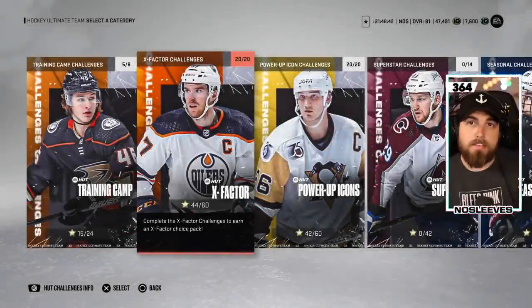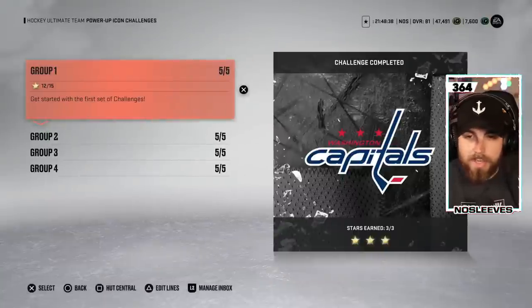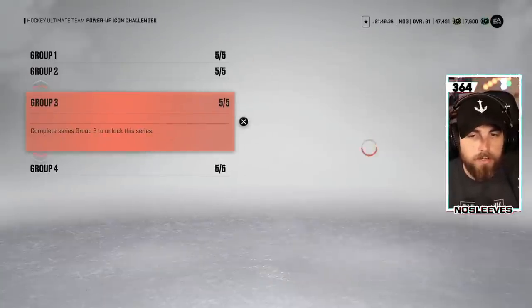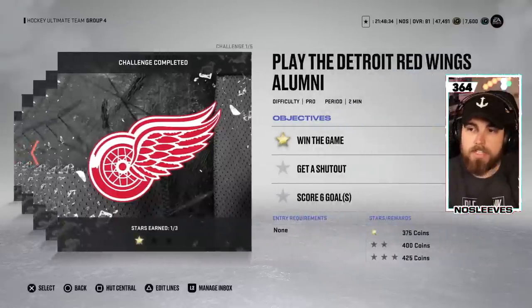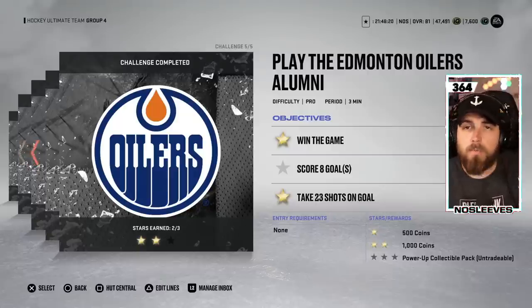I would recommend going to the power up icon challenges. It's the same kind of situation, but what you're going to get out of here is power up collectibles, and you can use those to then power up your X Factor that you're going to get for free. If you're not spending any coins or cards to acquire these power up collectibles, it's just free — take it while it's there.